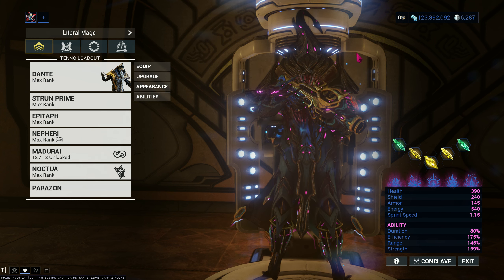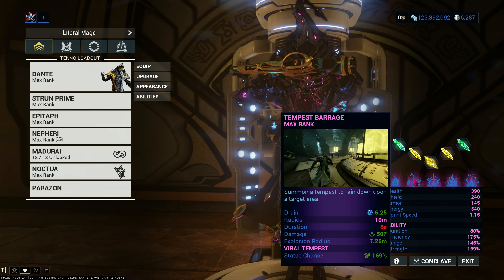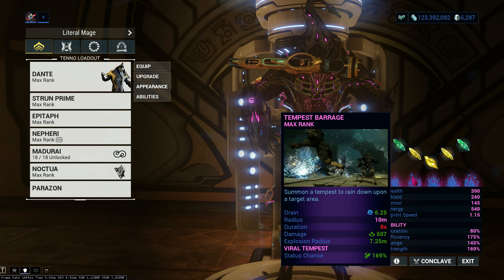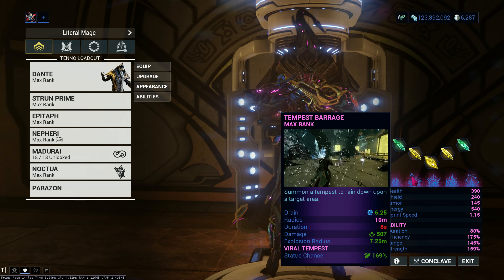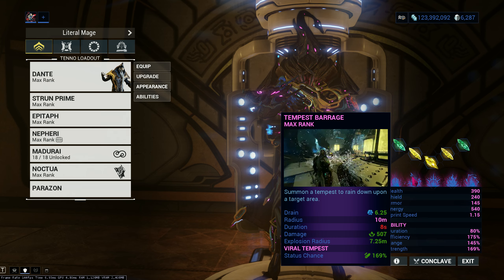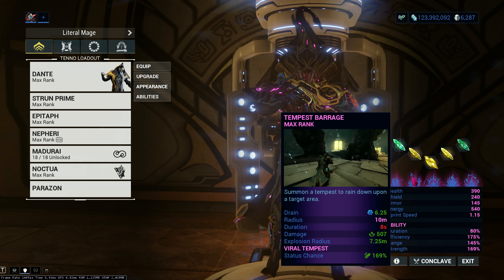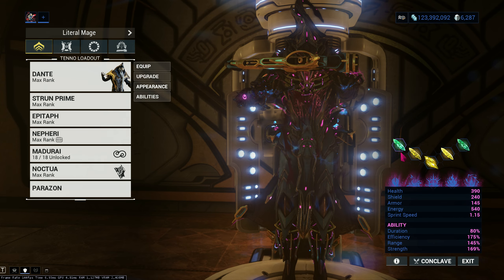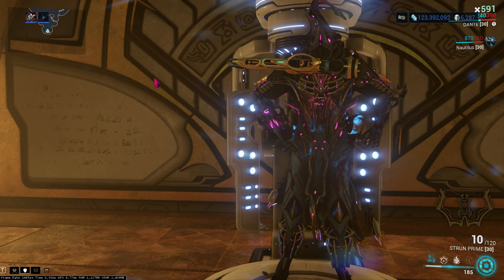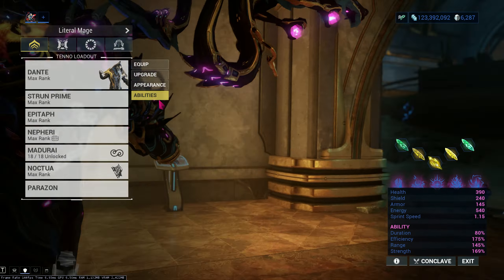I'm gonna show you the build. This build does not require green shards, but they are very useful because they stack with Tempest Barrage, which is Hydroid's 4th skill. Every time a raindrop falls on an enemy it does corrosive damage, so I can armor strip with two of these. I'm pairing it up with Viral Tempest for the viral status effect.